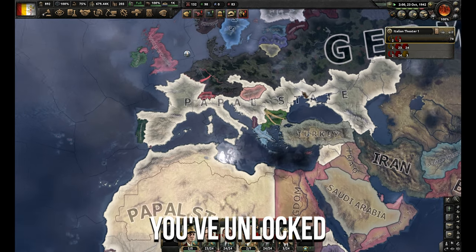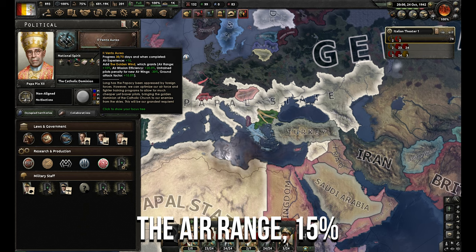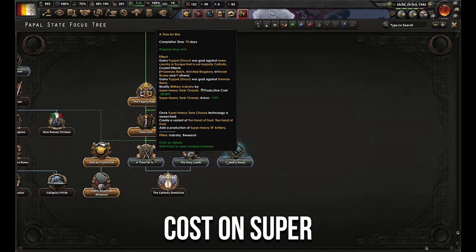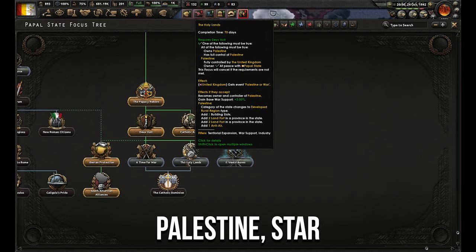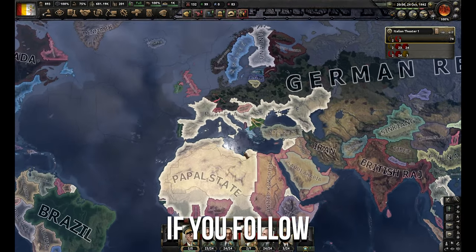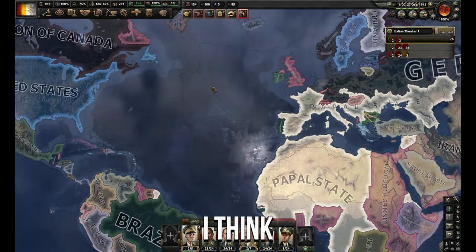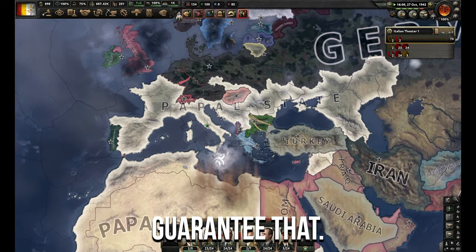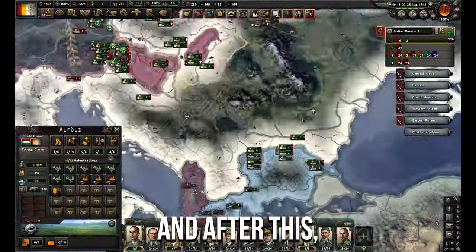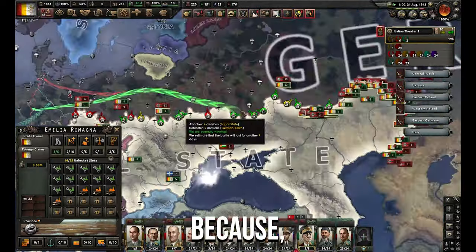At this point you've unlocked the new tree, and there are some really great things in here: air mission efficiency, air range +15%, ground attack factor bonuses, 20% negative build cost on super heavy tanks, claims on Palestine, wars in South America, alliances to get the weird but awesome faction of the Catholic Dominion. Basically, if you follow this guide, you've got to do the buildup to war — against the Axis in our case — and then form the Roman Empire with the special Roman Empire tag that comes with the Papacy.